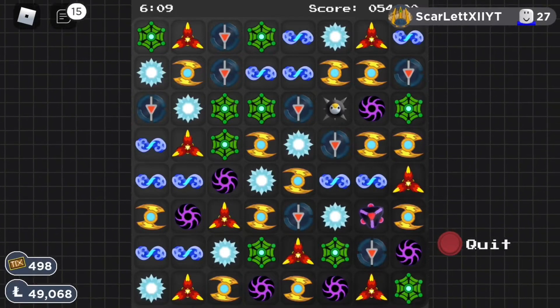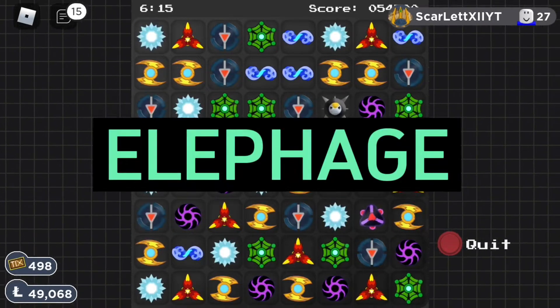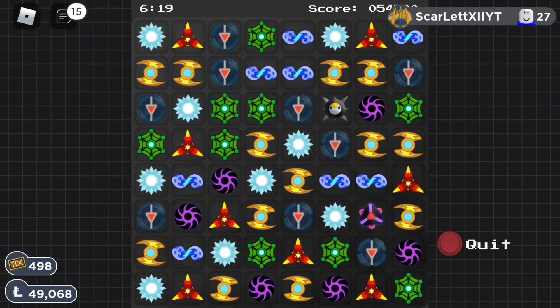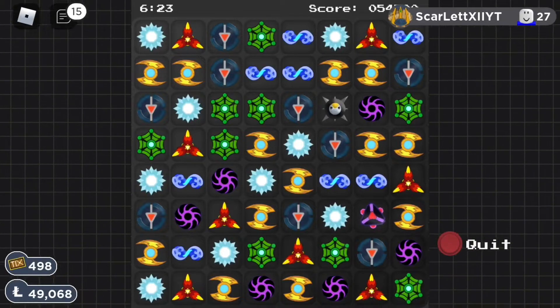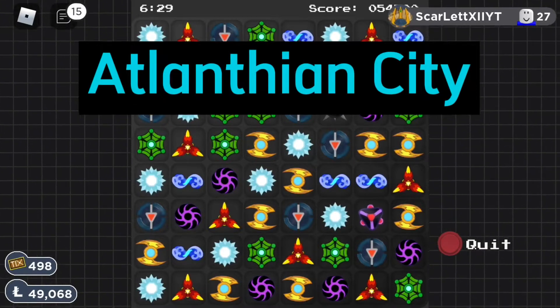Hey, what's up guys, it's ScarletXI here, and today I'm going to be telling you how to get Elfage in Lumion Legacy. Before we get to getting Elfage, we have to know where to get it. We have to go to a place in Atlantean City called the Atlantean Arcade.